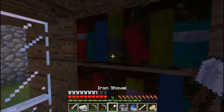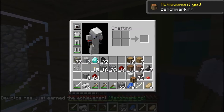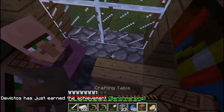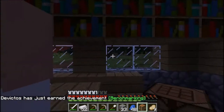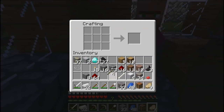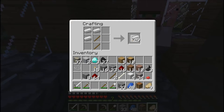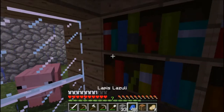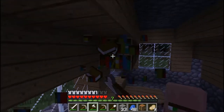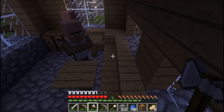I'm gonna grab these bookcases. I don't have a pickaxe but I can make one. I'll go ahead and make an axe real quick. Grab all these books — they'll come in handy when we make an enchanting table later. Grab all of them.